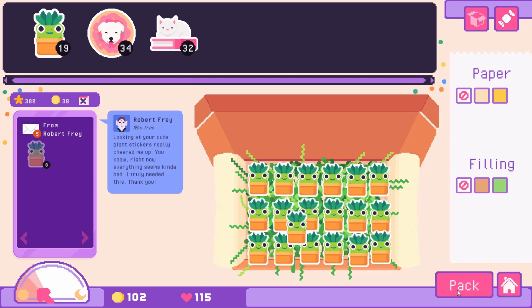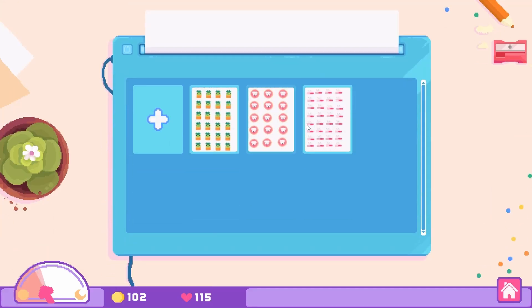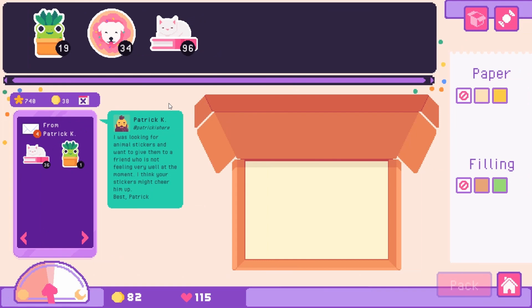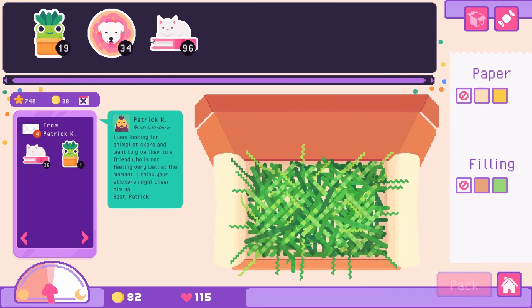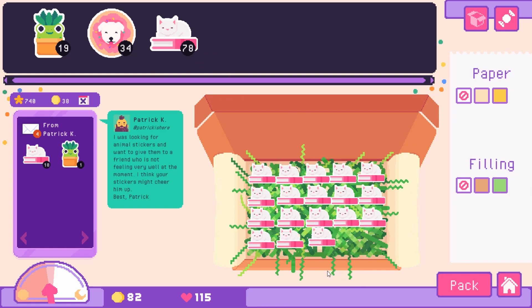Another customer was looking for animal stickers to give to a friend who isn't feeling well — they think the stickers might cheer him up. I need to print off another page or two of cat stickers. I wasn't expecting somebody to want 36 cat stickers — that's quite a lot! We'll place all of these in the order. These messages are very cute — we've met a few different customers today.